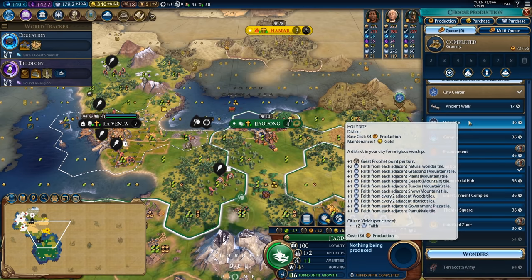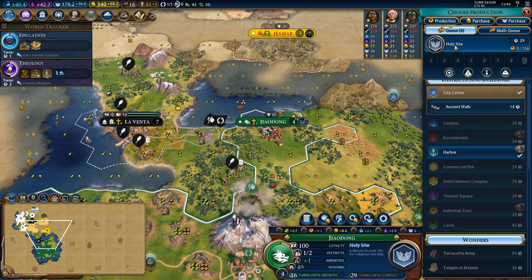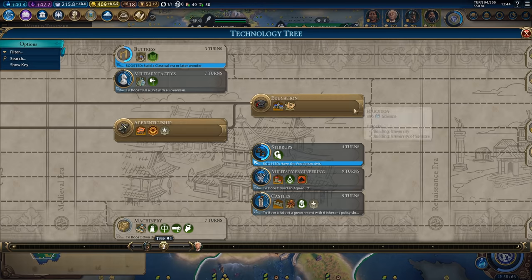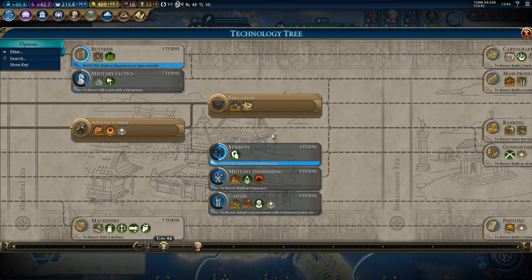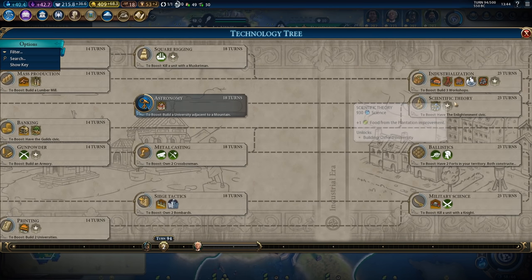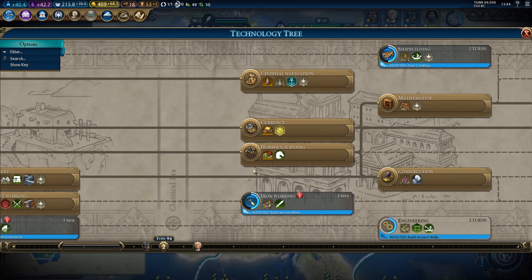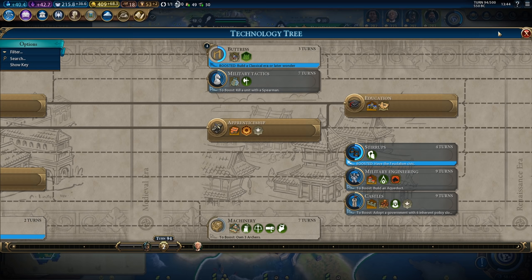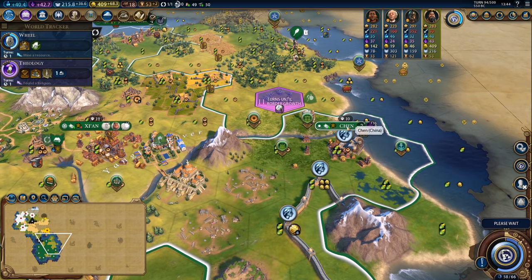I'm also going to be picking up another holy site by the Torres because that's just another four food tile and that holy site will actually generate me a lot of faith throughout the game. I can now build universities and I am going to want to get universities so that I can get to work on Oxford University ASAP, though it's quite a few techs away. I might stop off for a few other choice things like aqueducts and dams so that I can build up a really strong industrial zone.